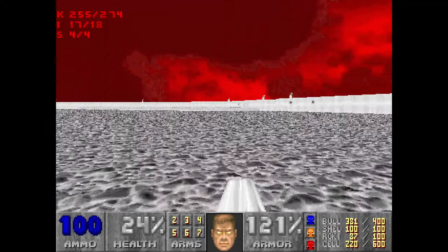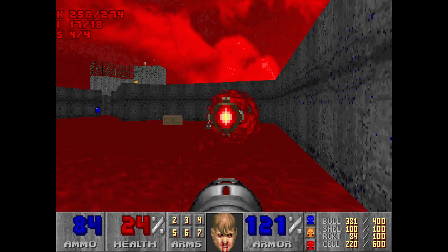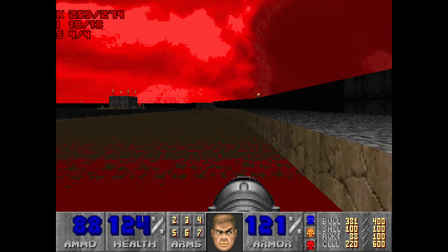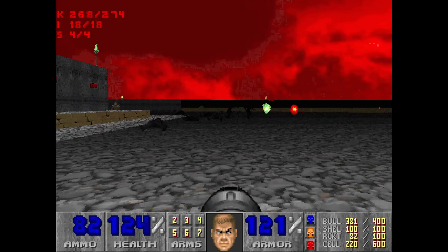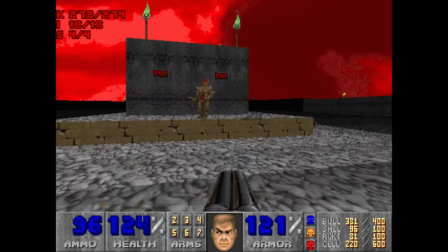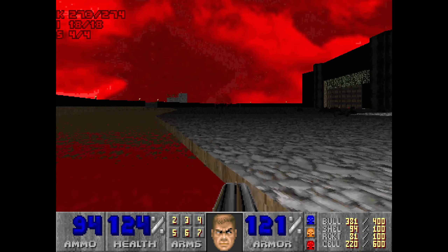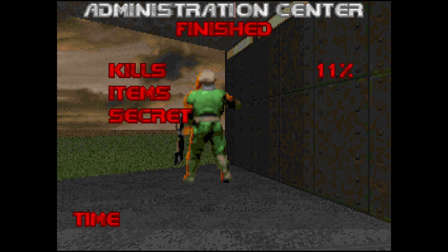Yes, there's a couple more imps and things over here. Who's left at this point? A couple more imps coming out of here and some spectres and things. If you still have the cyberdemon alive and it didn't teleport after you, it can be quite useful to thin out these guys. I've got one left — where are you? I hear you. I see. Anyway, this is a painful level — we're just keen to get out of here. That is the Administration Centre — I'm glad it's done.